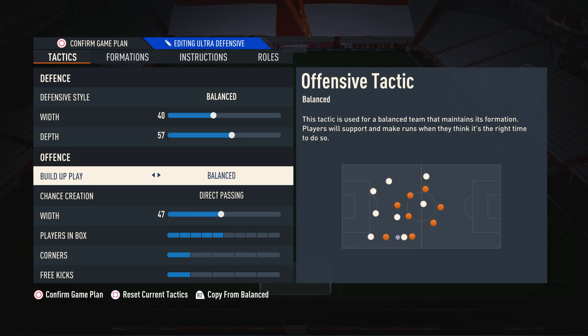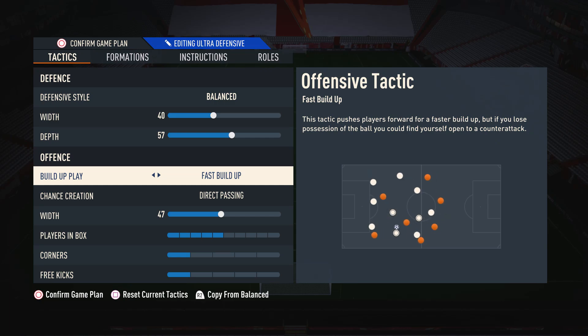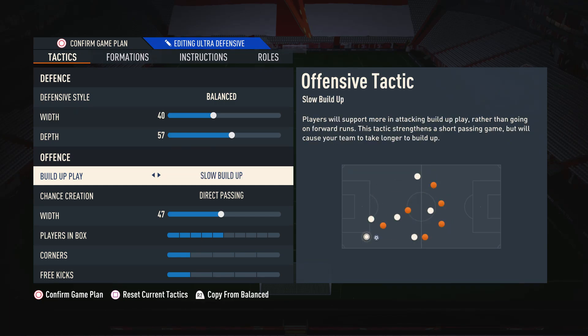Moving on to build-up play, I highly recommend using balanced. This is because it's the most controlled and varied option. With balanced, when you want to play slowly you're able to, and when you want to speed it up and be quicker, you're also able to do that. You can really pick and choose which pace you want to use and when — the other settings don't give you that. For example, fast build-up means you always have to play quickly, and slow build-up means you always have to play slowly.